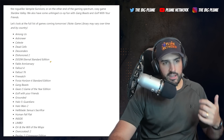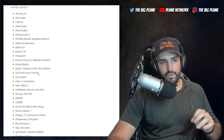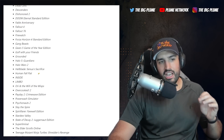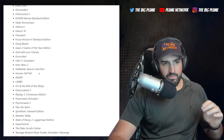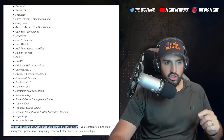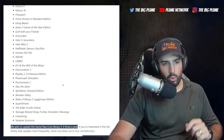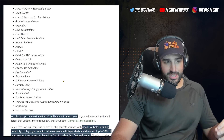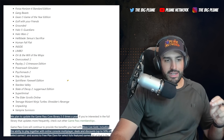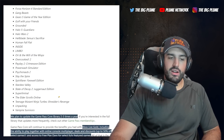The 36 games in the Xbox Game Pass Core library are: Among Us, Astroneer, Celeste, Dead Cells, Descenders, Dishonored 2, Doom Eternal Standard Edition, Fable Anniversary, Fallout 4, Fallout 76, Firewatch, Forza Horizon 4 Standard Edition, Gang Beasts, Gears 5 Game of the Year Edition, Golf with Your Friends, Grounded, Halo 5 Guardians, Halo Wars 2, Hellblade: Senua's Sacrifice, Human Fall Flat, Inside, Limbo, Ori and the Will of the Wisps, Overcooked 2, Payday 2 Crime Wave Edition, PowerWash Simulator, Psychonauts 2, Slay the Spire, Spiritfarer Farewell Edition, Stardew Valley, State of Decay 2 Juggernaut Edition, Super Liminal, The Elder Scrolls Online, Teenage Mutant Ninja Turtles: Shredder's Revenge, Unpacking, and Vampire Survivors.